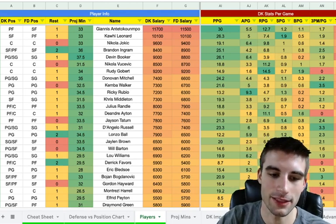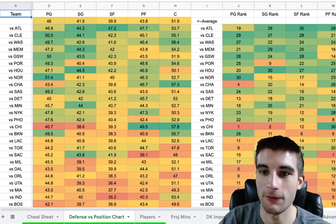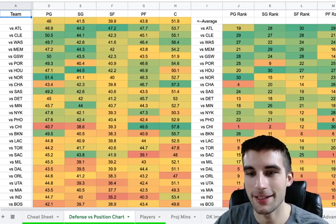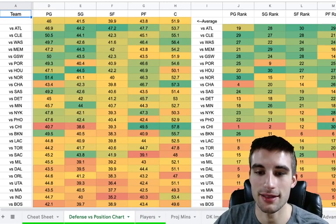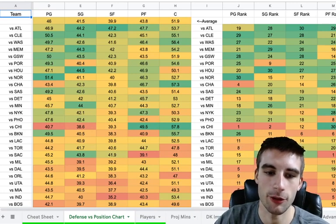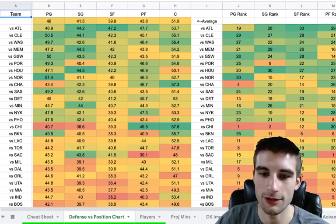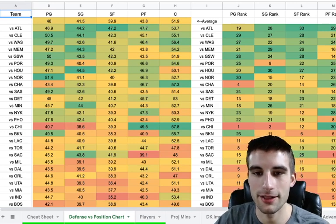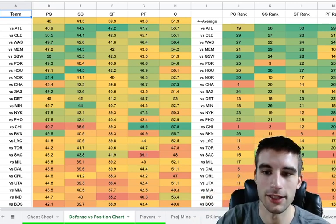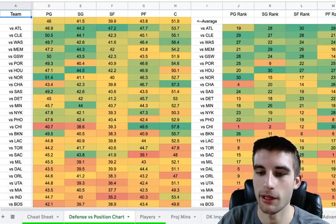I also have my defense versus position chart, so you can easily identify good or bad matchups. Obviously if you're facing Atlanta and Cleveland, those are fantastic matchups. If you're playing teams like Boston, Indy, or Philly, pretty bad matchups in most cases. I also have my cheat sheet and core plays updated all the way up until lock, plus Discord chat. Link in the description below, and without further ado, let's get into today's slate.